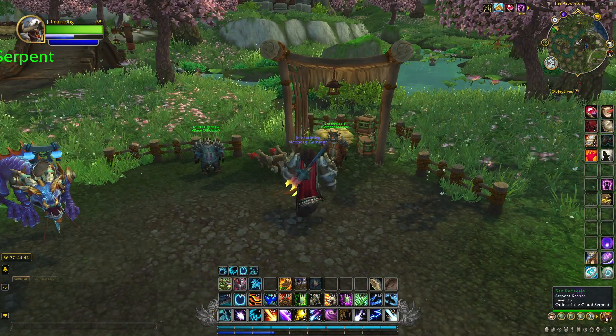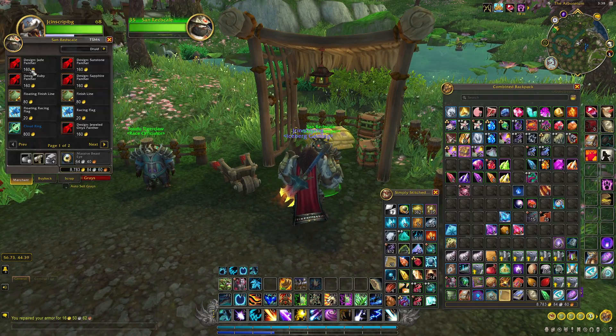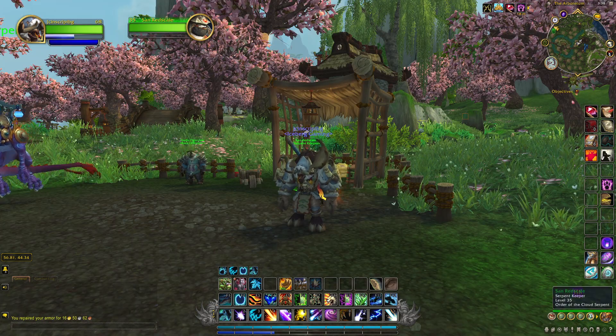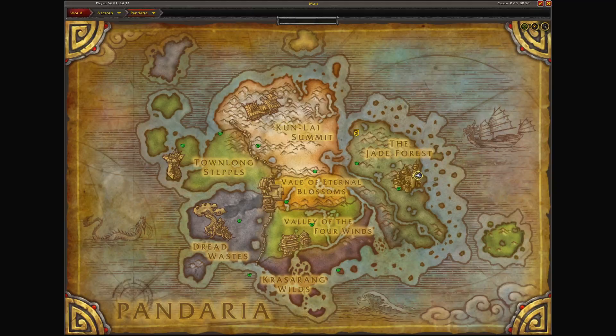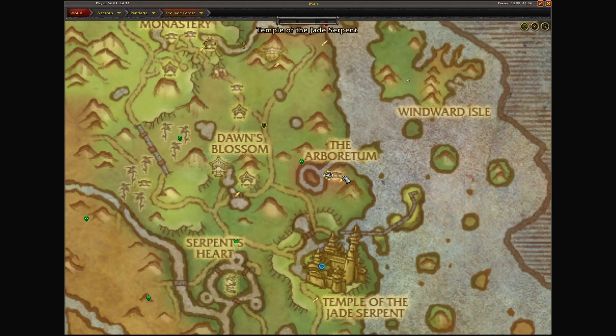To buy this pattern, you are going to see San Redscale, the Serpent Keeper — he's got the designs here for you. He is located at the same spot that you grind the rep. We are on the continent of Pandaria in the Jade Forest at the Arboretum.